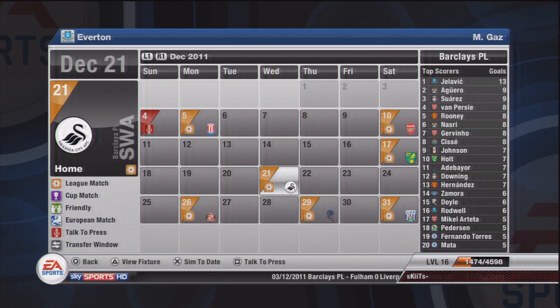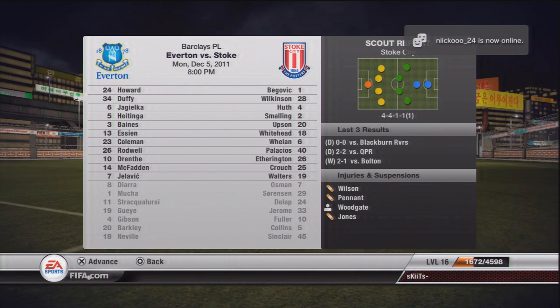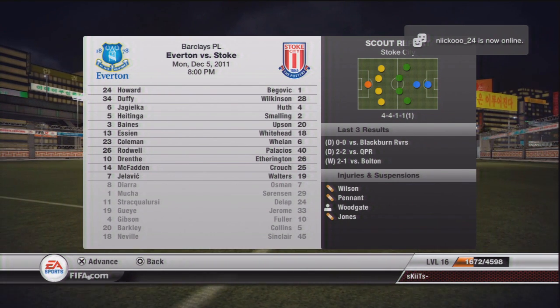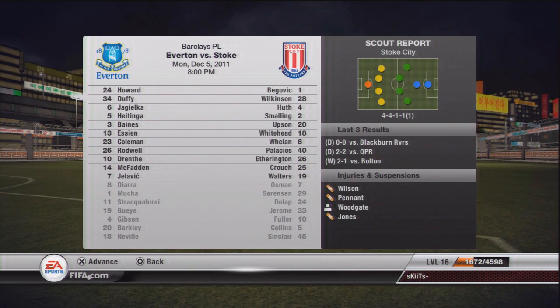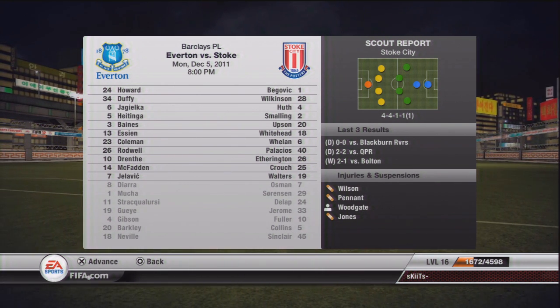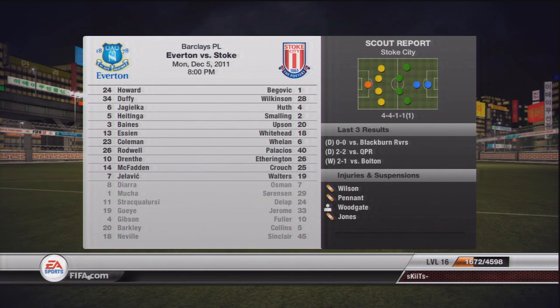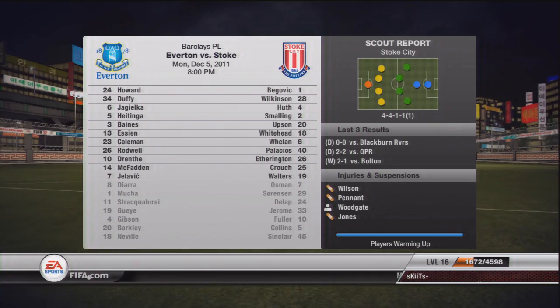I'm only going to be showing about two games in this episode. The first game is against Stoke. I decided to play quite a full-strength squad, because it is always good getting an easy three points. As you can see, they actually have Osman, the guy I sold, so that's going to be interesting to see how he plays for them.